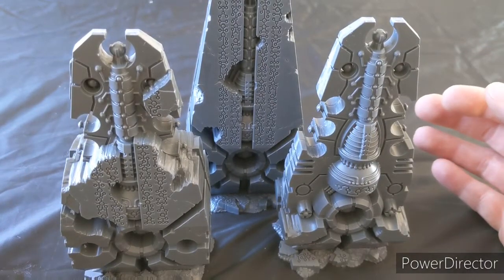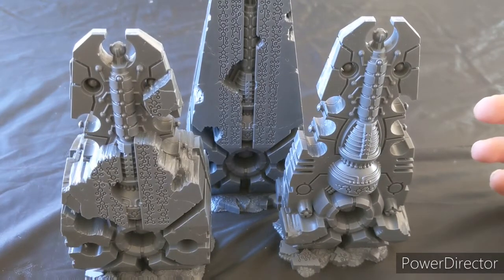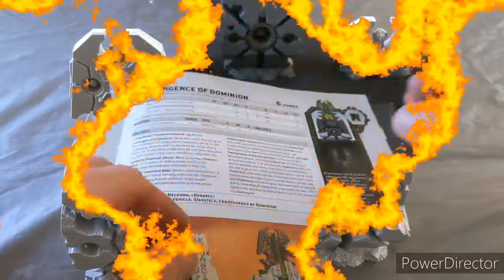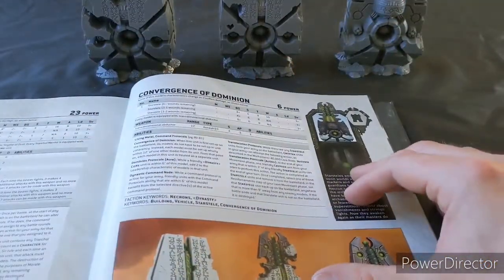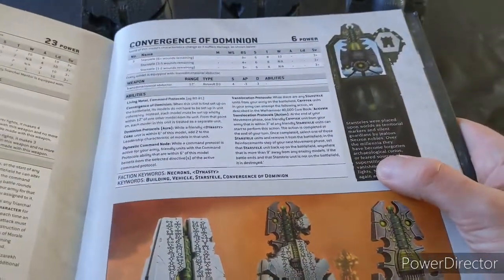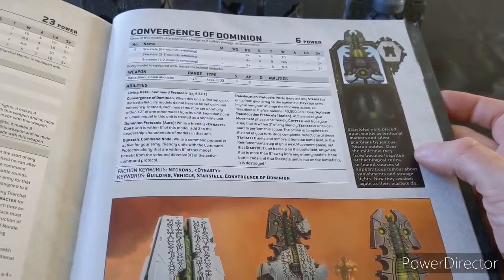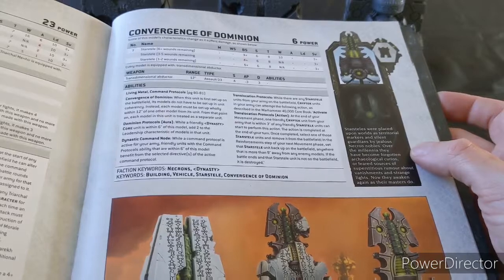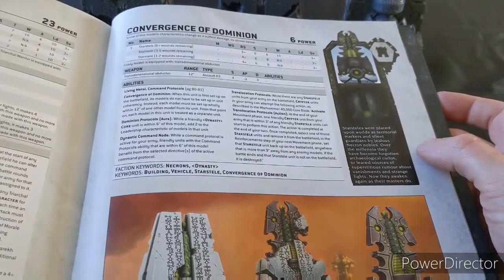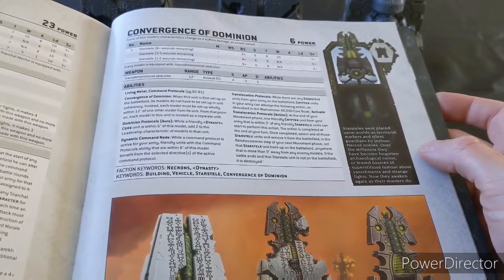I think it's really interesting now to talk about what uses there are on the tabletop, how I'm going to use them, and what we think about them. So let's break out our trusty Necron codex. The Convergence of Dominion — they're 120 points for three, and they're the fortification choice. Six power. Some of these model characteristics change — they've got a change in stat line. They start with 10 wounds, toughness 8, and have a 3+ save. That's 30 toughness 8, 3+ save wounds which are Necron.